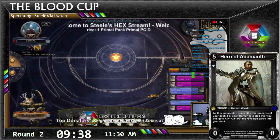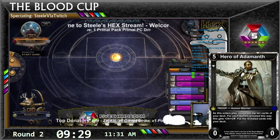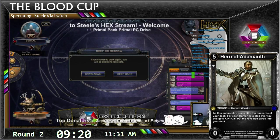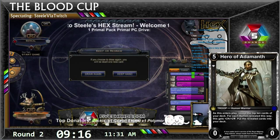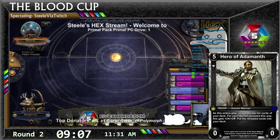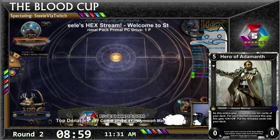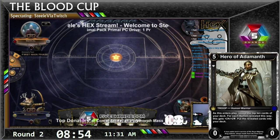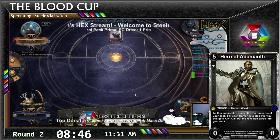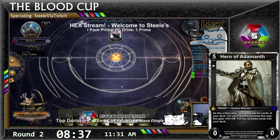Here we go! Game three with ten minutes left in the round. Still choosing to keep his hand — it took a while though, it didn't seem like he was too happy. Not a snap keep by any stretch of the imagination. Now, if the match is one and one and this goes to time, unless one player can kill the other — and these don't seem like particularly fast decks — they'll probably draw. How does Battlefield handle ties in the system? Ties are fine.